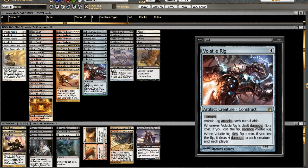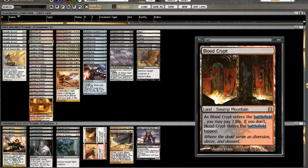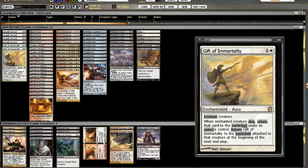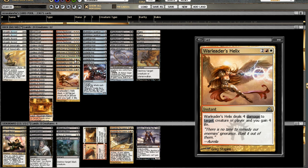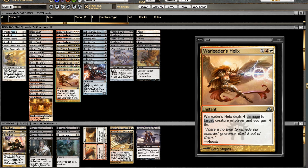My main changes: since we're running this Bubbling Cauldron and Trading Post combo, I thought our finisher should actually be Angelic Accord. Once you drop Angelic Accord, a lot of times you can gain so much life on both your turn and your opponent's turn that it becomes out of hand. Another little tech I brought in is Gift of Immortality, which is awesome on either Boros Reckoner, Volatile Rig, or High Priest of Penance. And I wanted another way to gain four life for Angelic Accord besides Bubbling Cauldron and Trading Post.